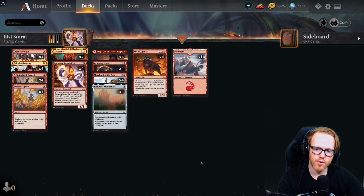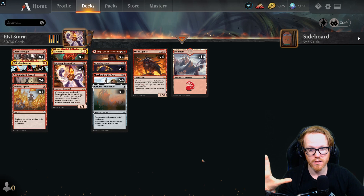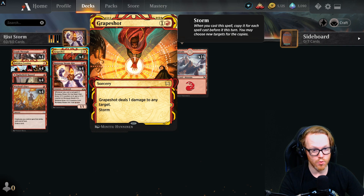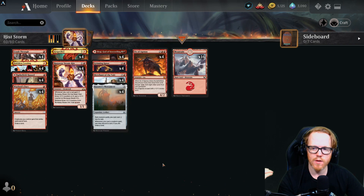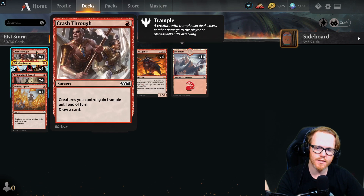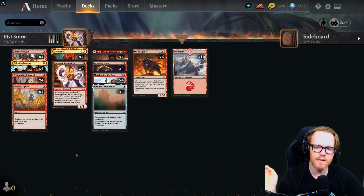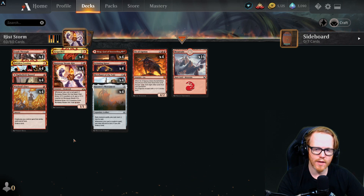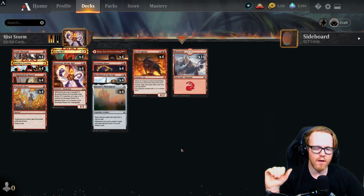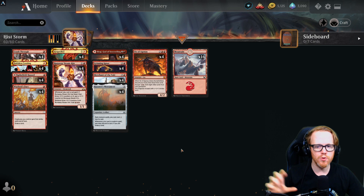This is a combo deck where we set up a lot of mana so we can cast a very large Grapeshot. Grapeshot has the storm mechanic — whenever we cast it, we copy it for each spell cast before it this turn. We have various cantrip-style spells that don't cost much, letting us dig deeper into our deck and raise our spell count high enough for a decisive Grapeshot.